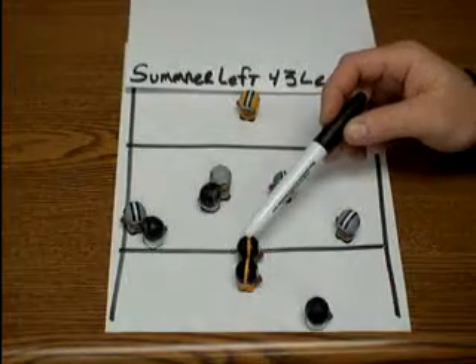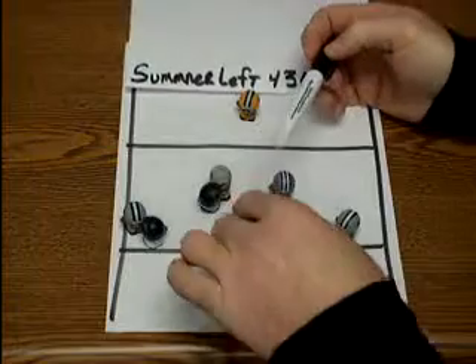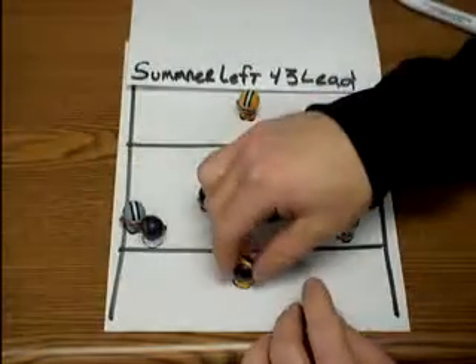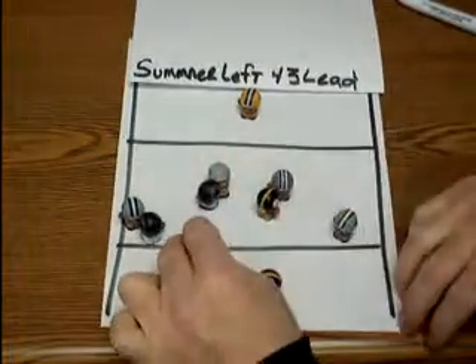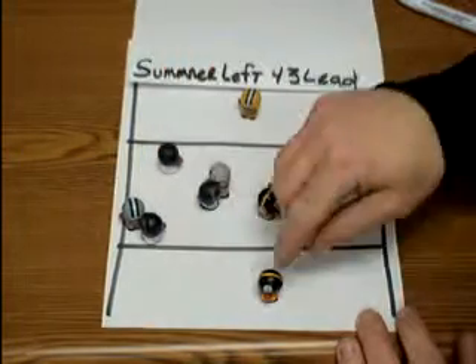So he would run around and try to get in his way. The center always blocks the number 3 defender — 1, 2, 3 — and he's going to try and block him back that way. The quarterback and tailback are going to do an exchange where the quarterback will reverse pivot. The tailback will run by, they'll get the ball handed off, and the tailback will try to stay close to his hip and inside of him and run upfield.